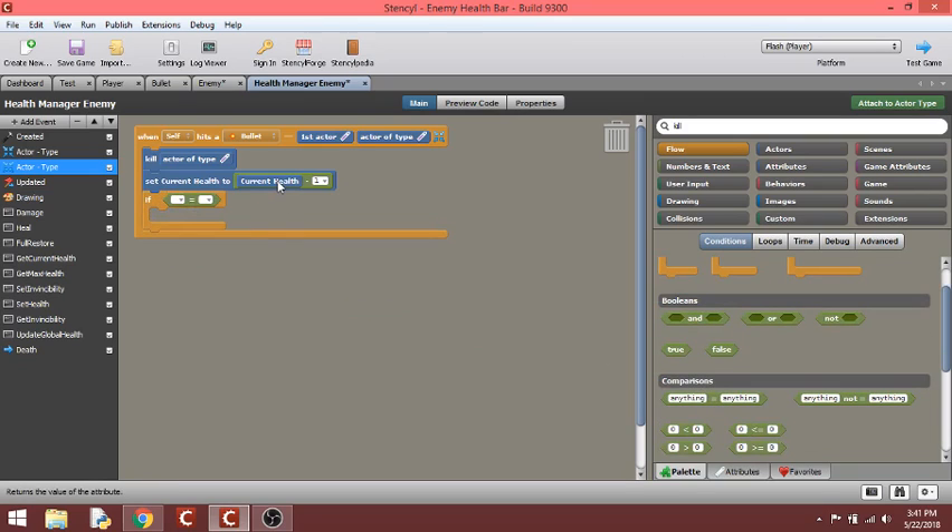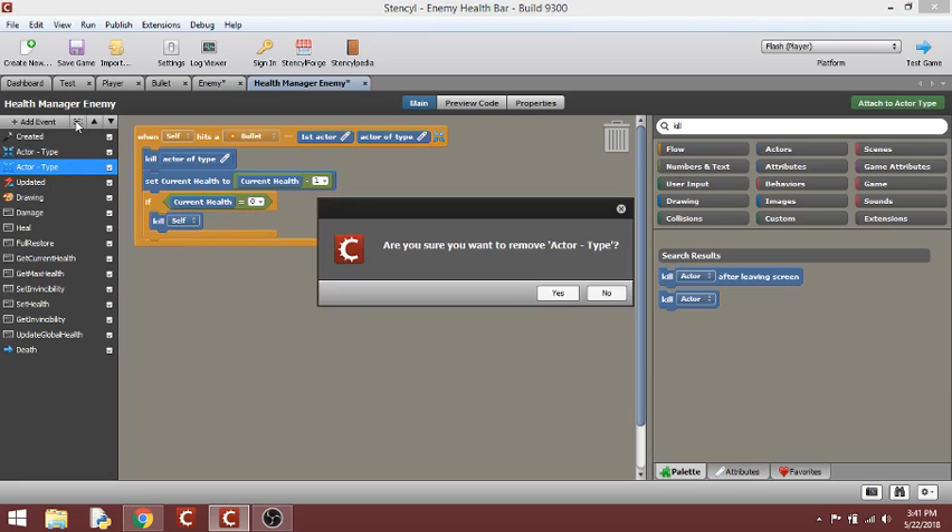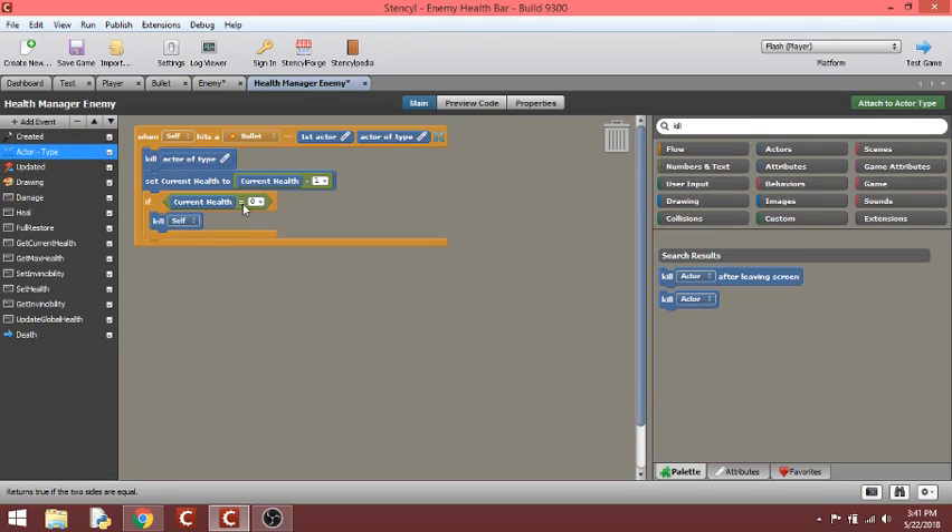Then you want to say: if current health ever equals zero. Go to 'flow' — 'if' — then comparisons, hit the equals sign, put it in there. Hold Alt on Windows to duplicate if needed. If current health equals zero, then type 'kill' and kill yourself. That's it — remove any duplicates, and that's your full health depletion logic done.